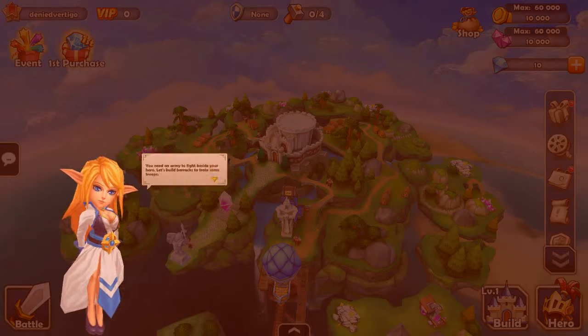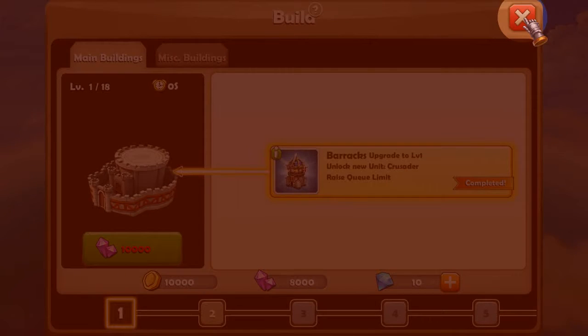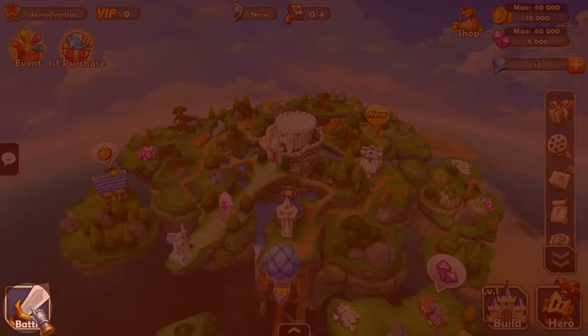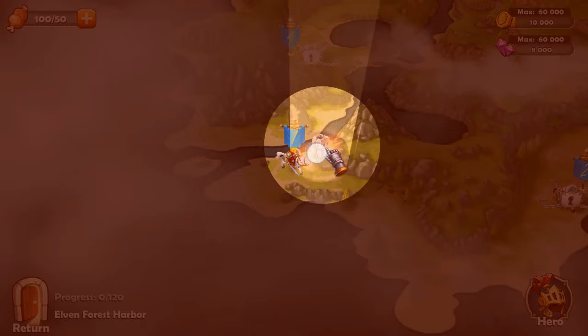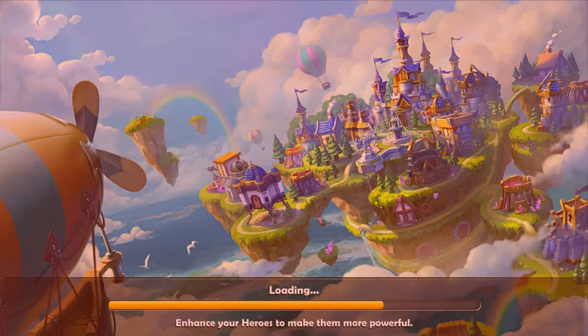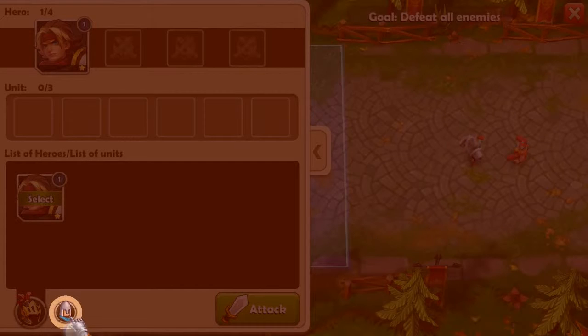Let's actually get into the game. I can already see some nice microtransaction currencies in the background — can't wait to see those. We're building now — barracks and stuff. I hate tutorials that go on like this with no way to skip. You just have to go through it, and they usually take forever. Elven forest, harbor — I'm not even paying attention, just trying to get through the tutorial.